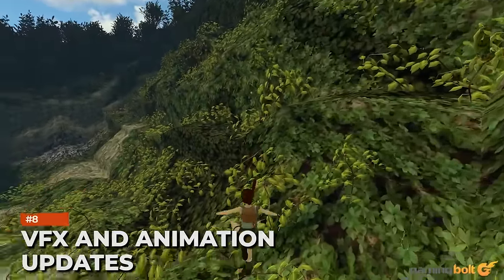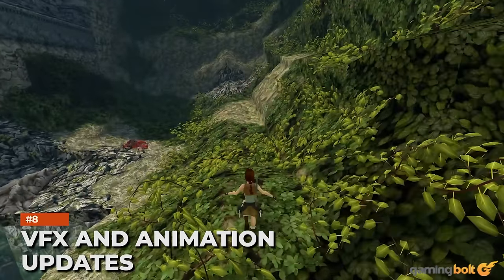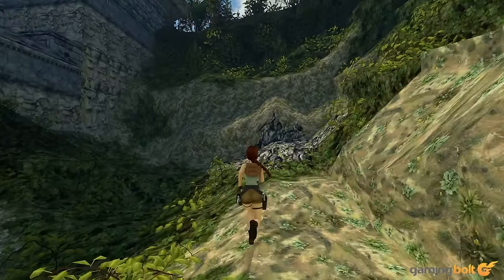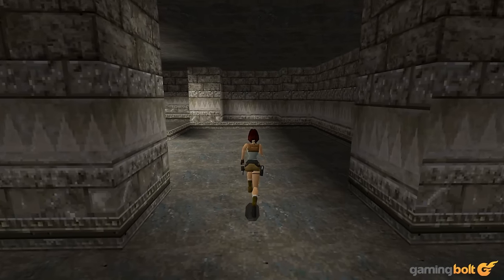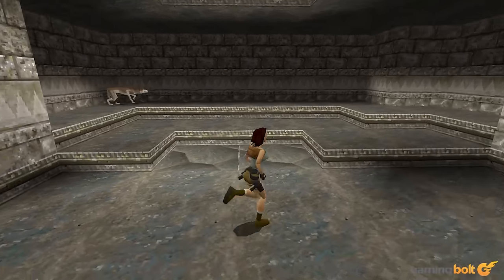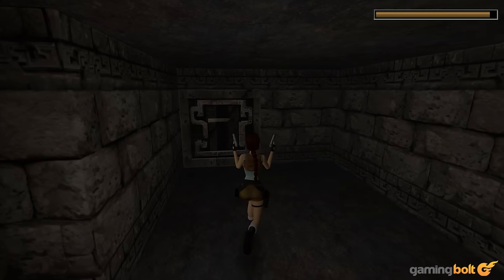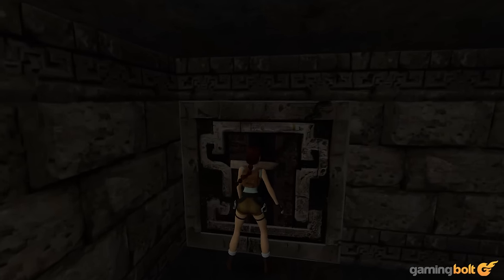Along with the character designs, the visual effects, animations, and textures are also in line with the original games — but these have been updated to ensure they're in line with the remastered visuals. If you want the original look, blocky models and all, you can always switch back and forth at any time.